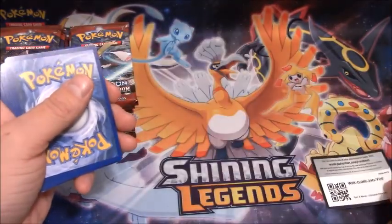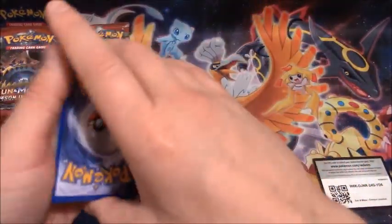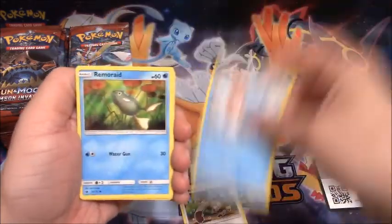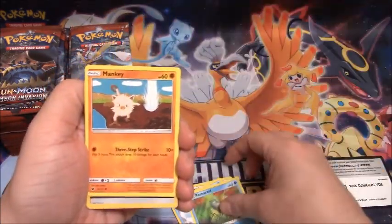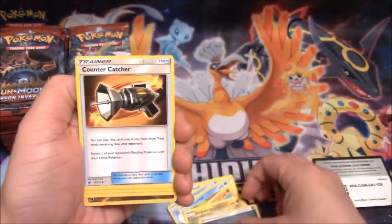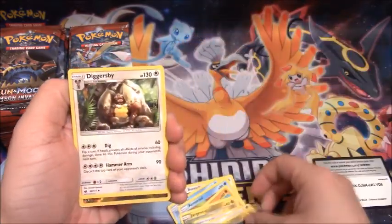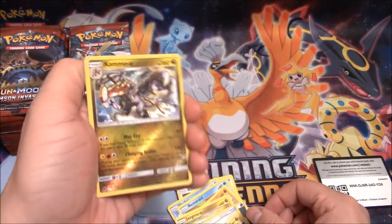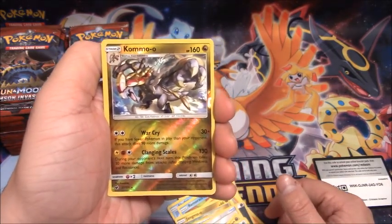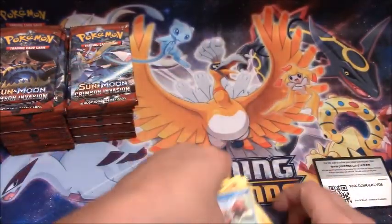I was going to save some of these for myself, but I think I'm just going to give all the codes away — why not? Pack one of box three: Bunnelby, Shellos, Remoraid, Mankey, Jangmo-O, Darkness-type Energy, Counter Catcher, Hakamo-O, Diggersby, Kommo-O Reverse Holo Rare. That's crazy — we got all three, the entire evolution chain of Kommo-O, and a Krookodile Regular Rare.